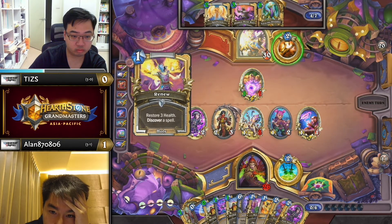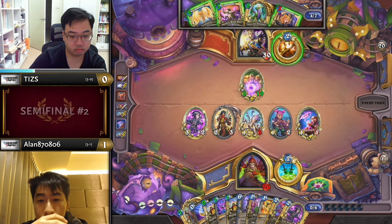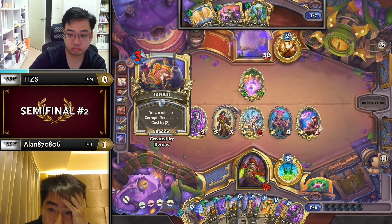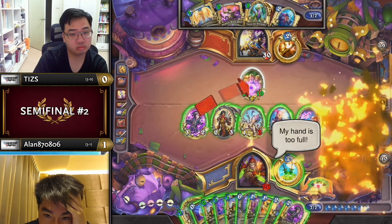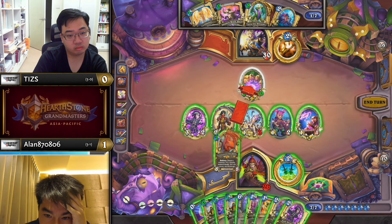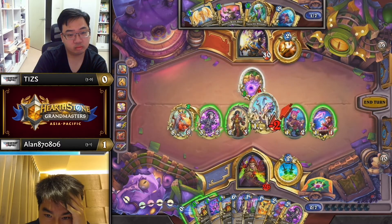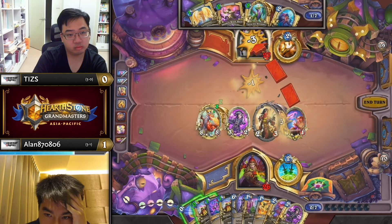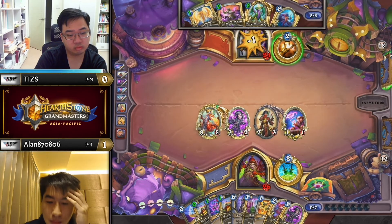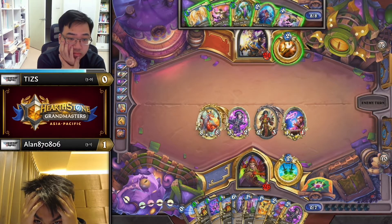Tiz goes fishing with Renew for any type of AoE — finding any kind of card draw would be pretty sick here, like Insight. Ogremancer's still not dead on board. And if it eats even a single Wicked Stab, that's a win for Tiz. It's going to eat an Alex shot because Alan doesn't want to spawn any more minions — he wants to preserve his board. The burn plan with Alex and Tenwu is super powerful, but they can pick it apart fairly easily by healing or Elucia later on. Whereas this is an 8/8 in play — really tough for Tiz to deal with, and there's still a lot of burn yet to come.